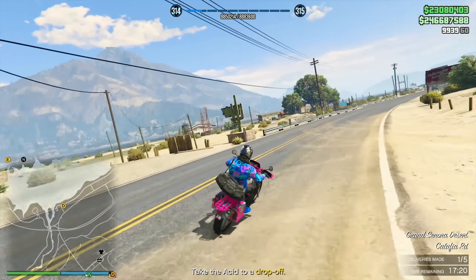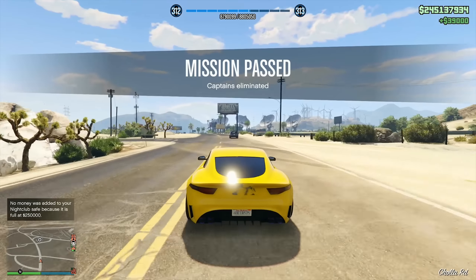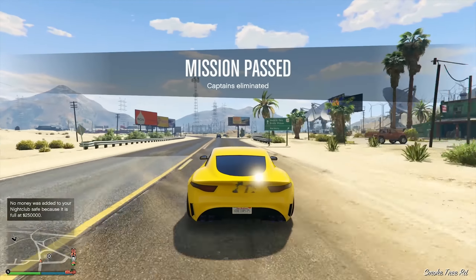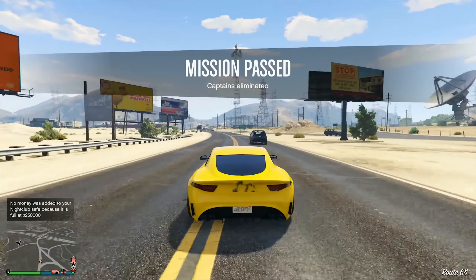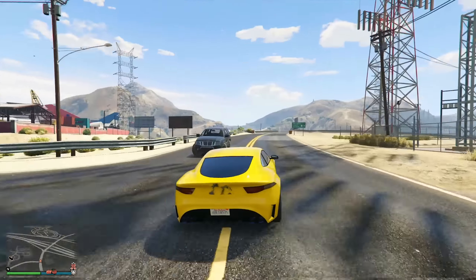Next up, we have our 50% speed boost in Acid Lab production, as well as 30% off buying supplies for your Acid Lab. Like I said at the start of this video, we have no Acid Lab money bonus on the sale missions, but 50% faster production times as well as a 30% discount on purchasing supplies means your per-hour profit margins on this business are going to be much, much higher this week. That's awesome because the Acid Lab is already the best solo player business in the game.